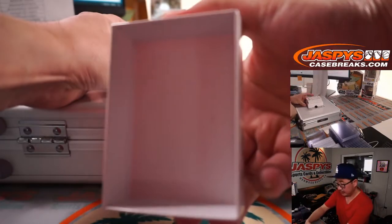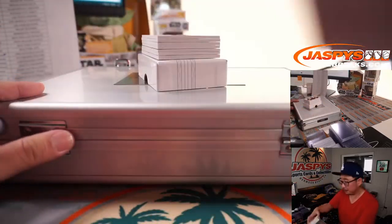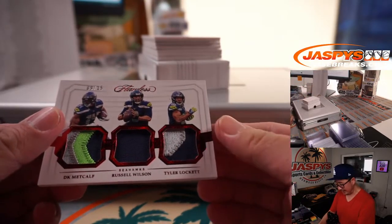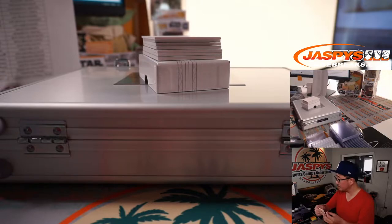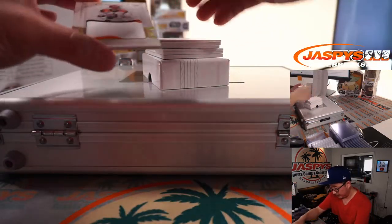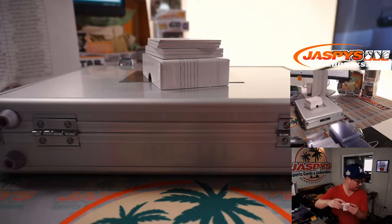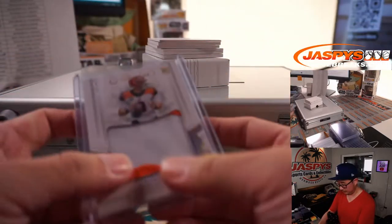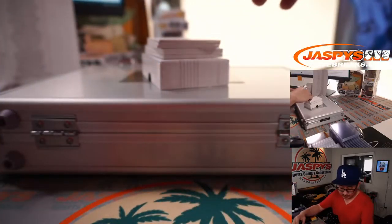We've got the same trio of Seahawks right up here: DK Metcalf, Russell Wilson, and Tyler Lockett, 9 out of 15. PJ with the Seahawks. We've got Joe Burrow, 24 out of 25 for the Bengals — Bengals are a number block team, Cincinnati 4, so that goes to PJ in Cincinnati 4. Nice two-color patch on that one.